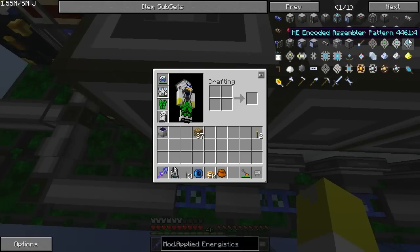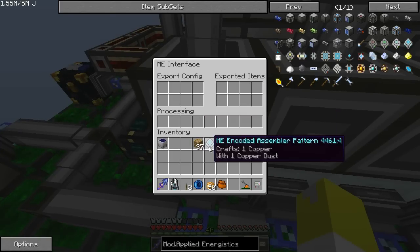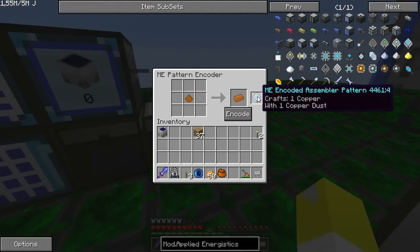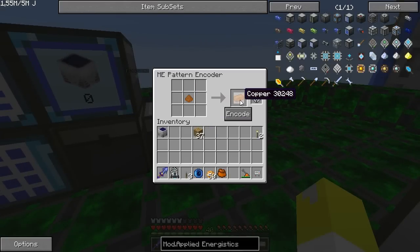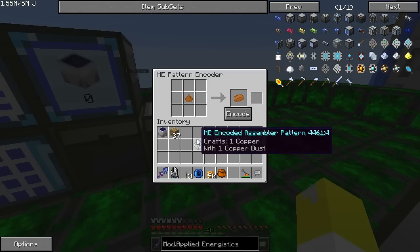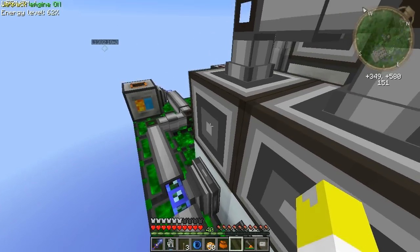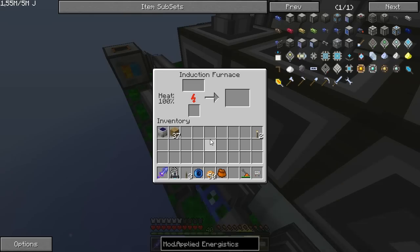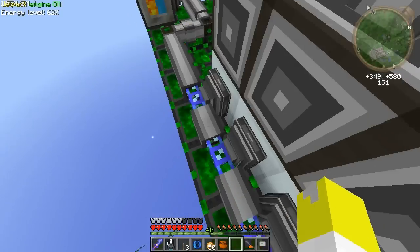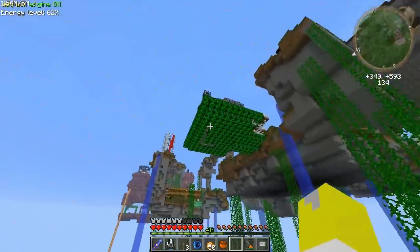So in here I've put the copper pattern and what that does - I put this thing in here, and when I put in copper dust it's going to process it. It only does crafting table recipes by default, but you can override this by using the material you want and clicking it. Basically what it's telling the system is: if you take one copper dust and put it in here, it's going to give you copper ingot. That's really simple and that's what I've done for all of these.